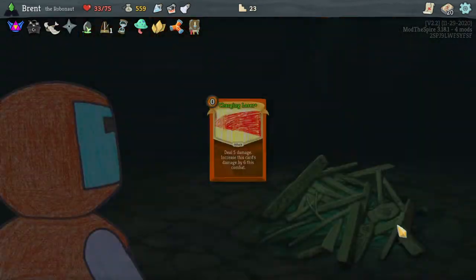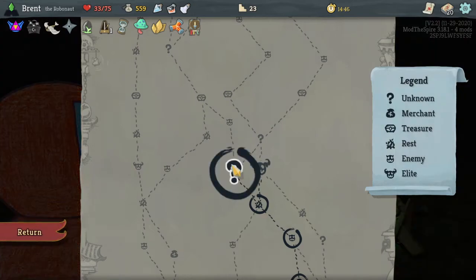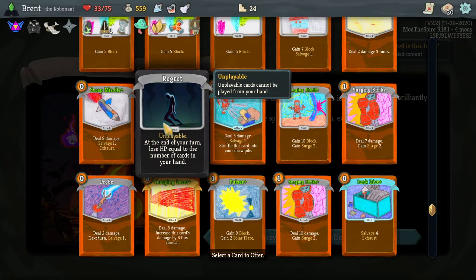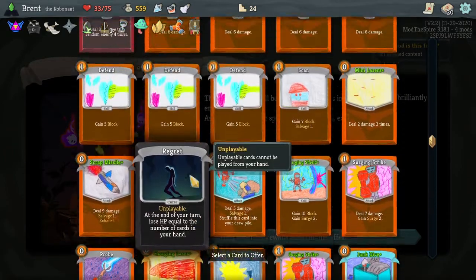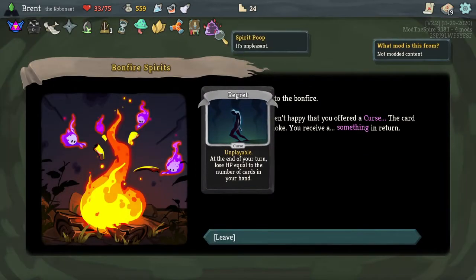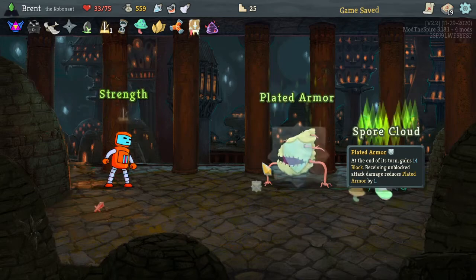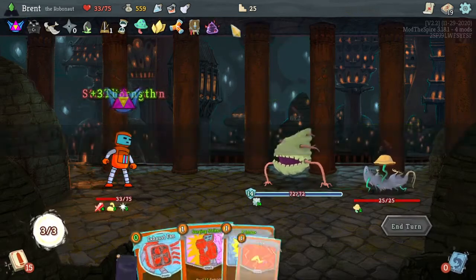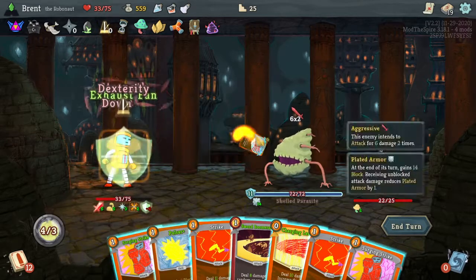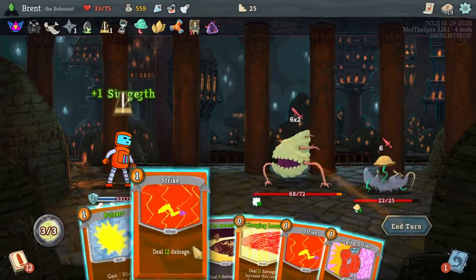Charging Laser — which I still haven't seen yet because our deck is just so chunky. I really want to remove the Regret. Much better. We're going to get the flame poop — it's unpleasant, I know. I think that reduces the chance of getting more rare cards. Lose two decks, gain two block whenever you play an attack — that's totally acceptable because that would actually fix a lot of our problems.